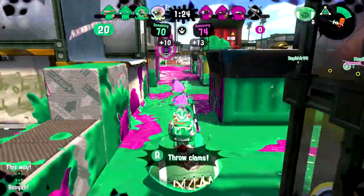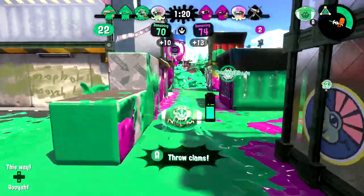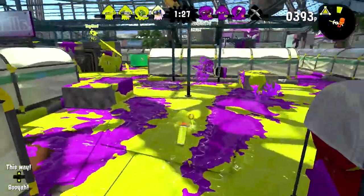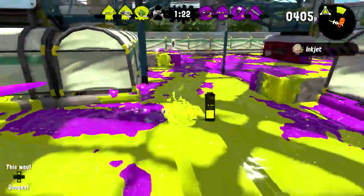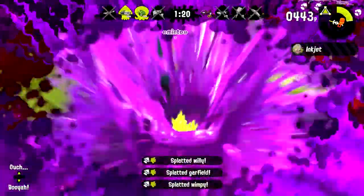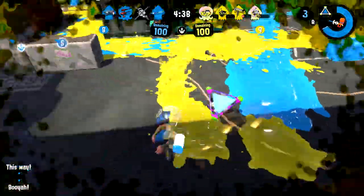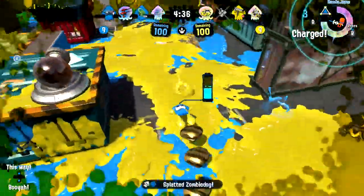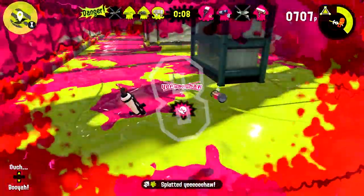The Splat Charger has the old reliable Splat Bomb for its sub-weapon, and it benefits greatly from this. With a main weapon that is well-suited to long range, the Splat Bomb is used primarily for short range encounters, which is, as I said earlier, the most challenging situation for a Charger. Dropping a Splat Bomb directly at your feet is often the best chance you'll have in close range combat. And even if you die, there is a good chance you'll at least be able to trade kills.